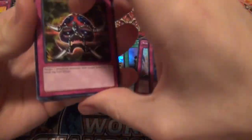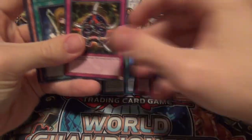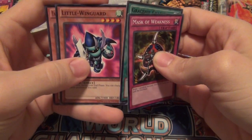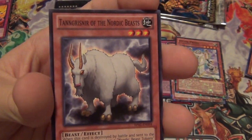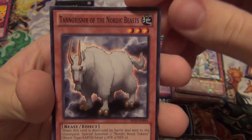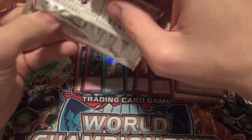Mask of Weakness. So we got Mask of Weakness, Vylon Prism — which is actually not a bad card — Graceful Charity. You gotta love it when you get a banned card. Little Wing Guard. And then Tangnir of the Nordic Beast — there's no way I can say that. That's good, because I'm thinking about building a Nordic deck, so that's not a bad card to get.